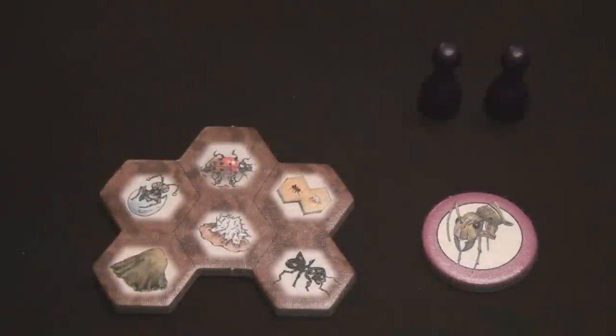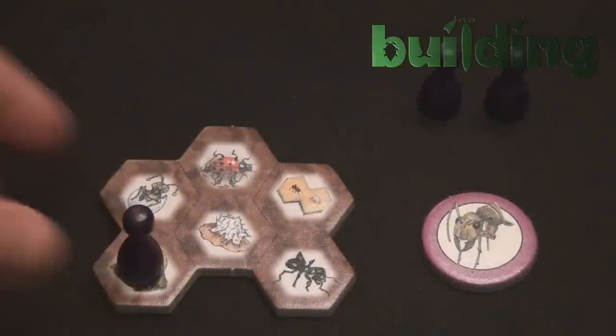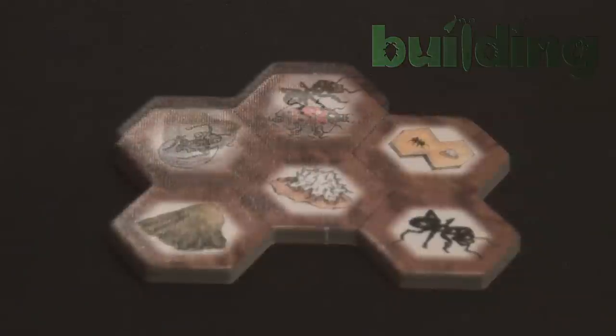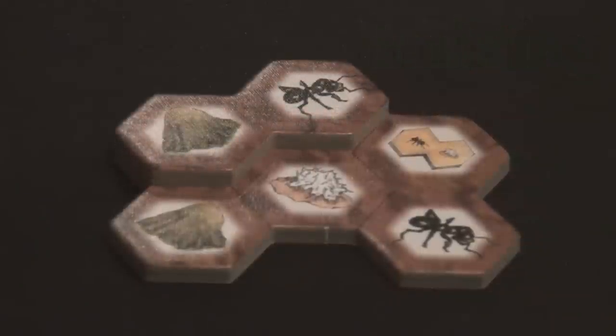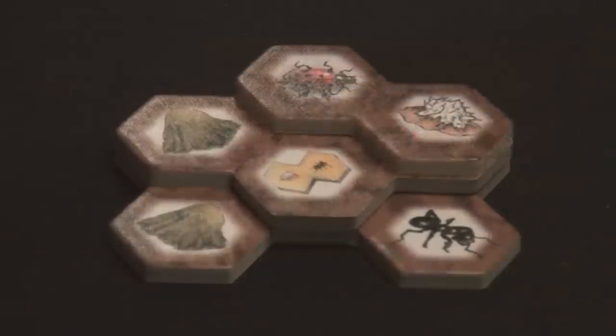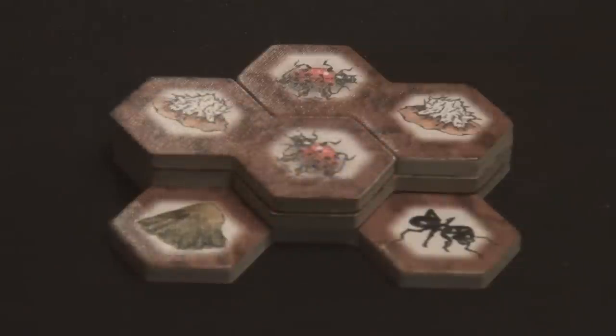The second action is called Building your anthill. When you perform this building action, you take one anthill tile from your personal supply and build it onto your anthill, either making it taller or wider. Several rules govern construction: tiles must be touching another tile, so you maintain one central anthill throughout the game. You cannot overhang another tile, cannot build over prey, and most importantly, when building on top of other tiles, you must cover two tiles — you can't place a tile on top of just one.